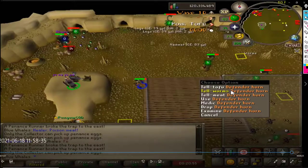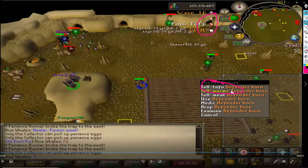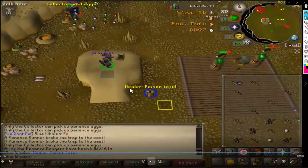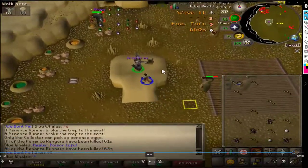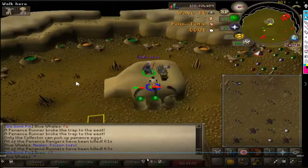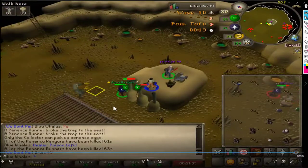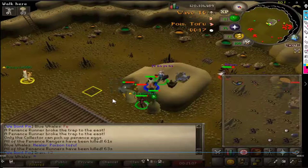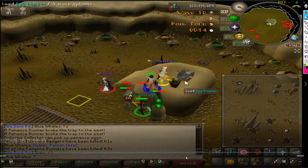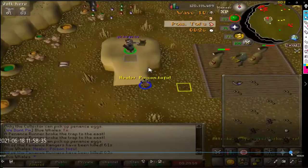I'm able to catch the 60 healer as he spawns. I call Tofu for the player healer because he wants to know the call. And then I do a cannon split. There are plenty of resources out there for cannon splits, so I'm not going to spend time explaining that - I'm purely explaining the reload method.